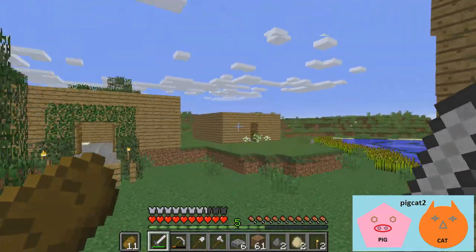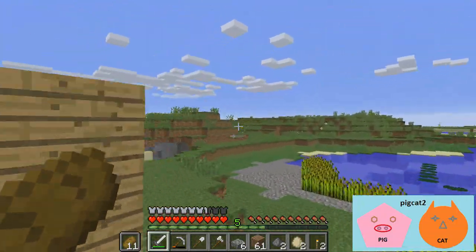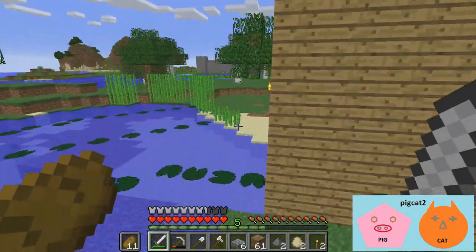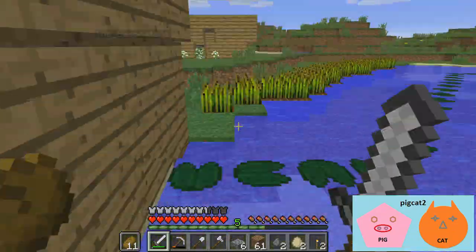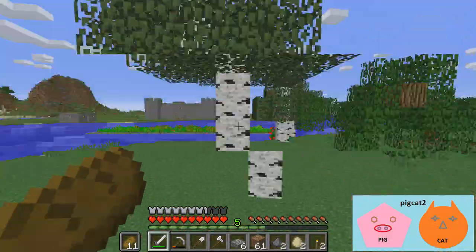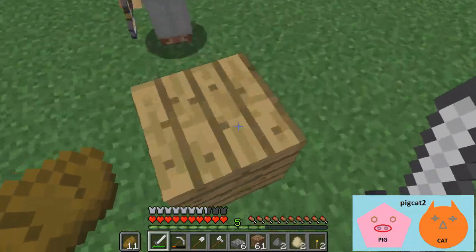There are two valid options. One is just over that hill, or an even closer option is just next to our fishing house over here. What do you think? On this side or there? I think we should build it here. Exactly that block.